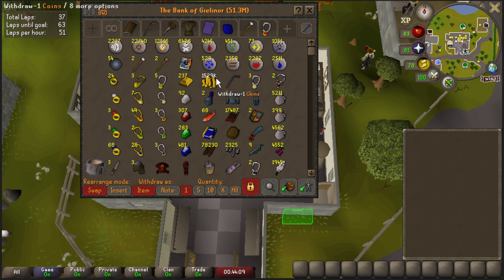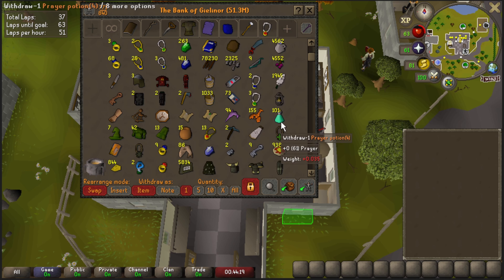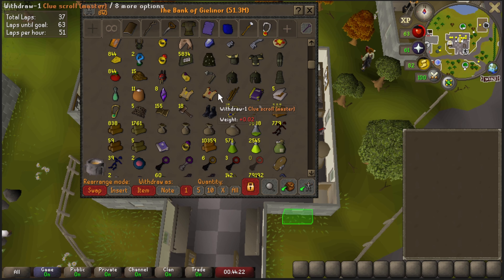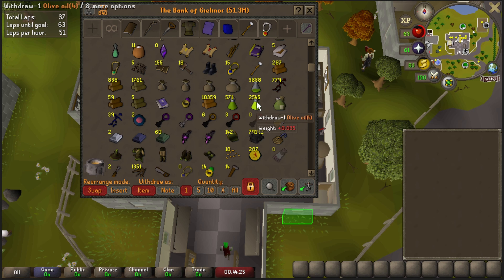Just got done with our alch session - 877k, still have 451 Nature Runes left, and we did get 12 more Marks of Grace. I always leave one of everything in the bank because I don't remember what I need for Clue Scrolls, at least for mediums and up. Let's just go ahead and deposit this. We're sitting at 1.5 mil, and we have 1.6 mil in the kingdom, so we are making some money, which is really nice.